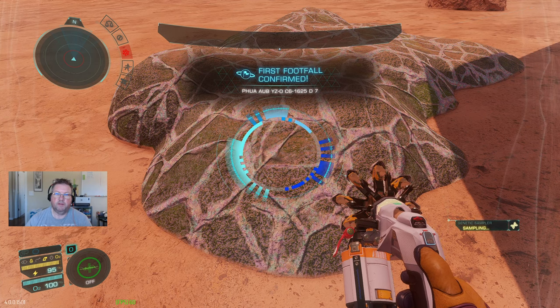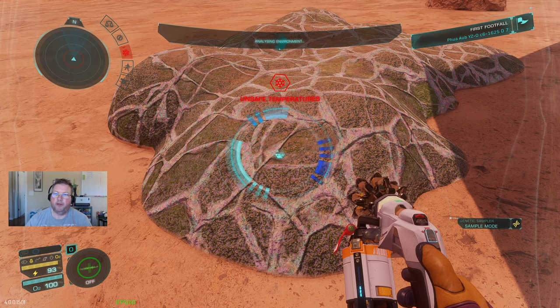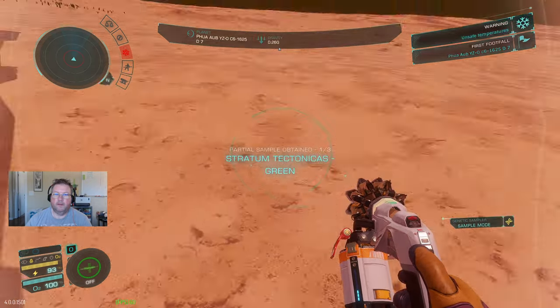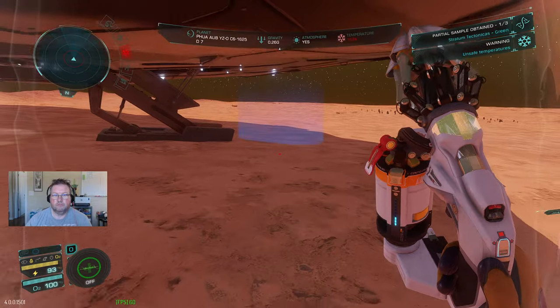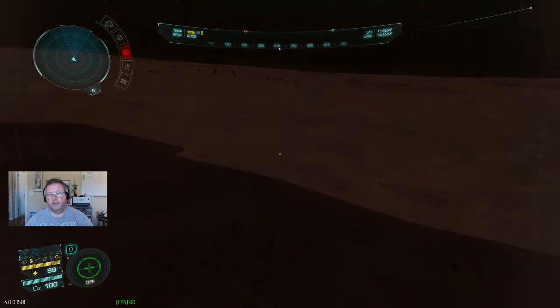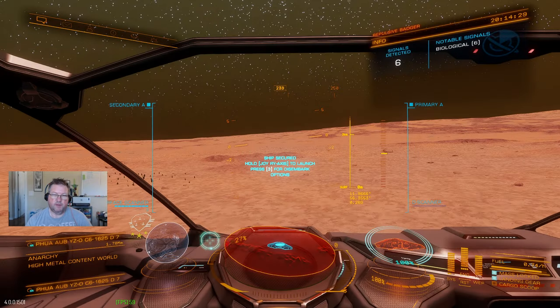We've got first footfall — this is how you know that you're going to get first discovery. Stratum tectonicus scanned — value 19 million 10,800. Minimum sample distance 500 meters. The game isn't doing that readout — there's a tool I'm using that does that for me, and I'll show you the tool towards the end, but you don't need the tool. Up until this point we've not used the tool at all.